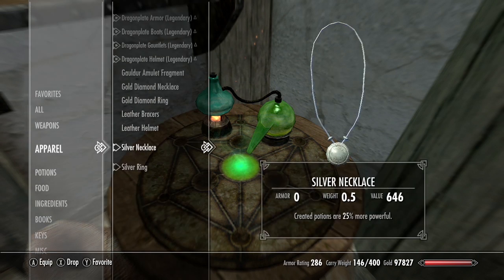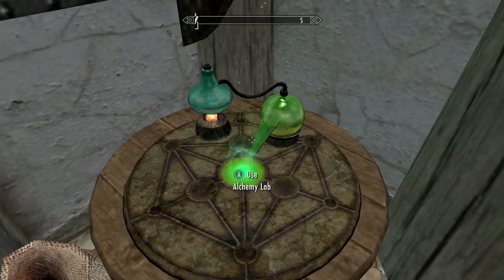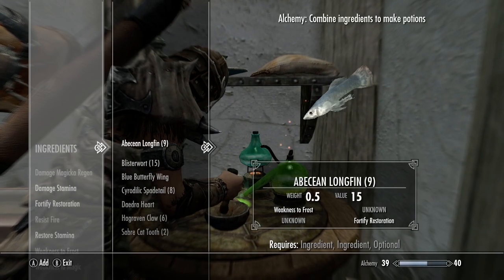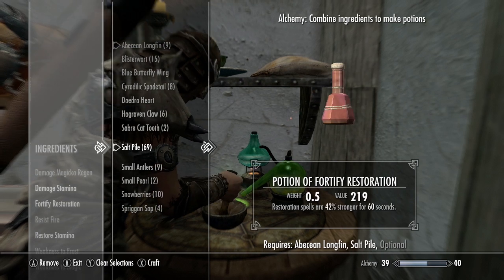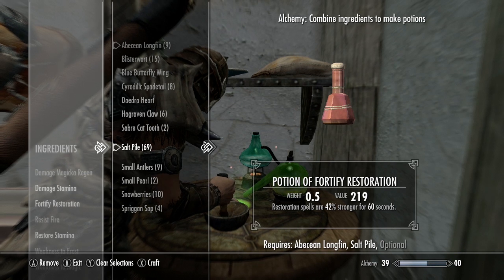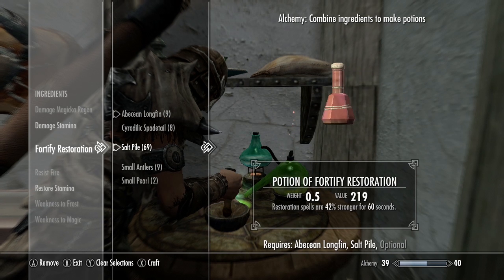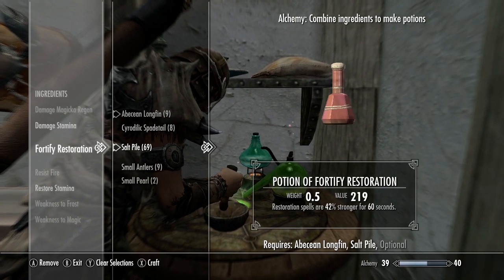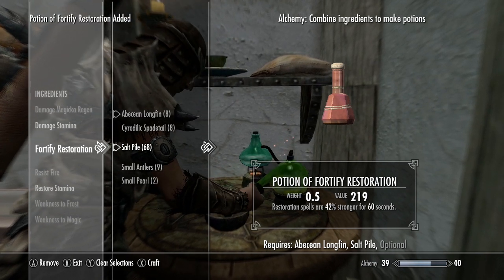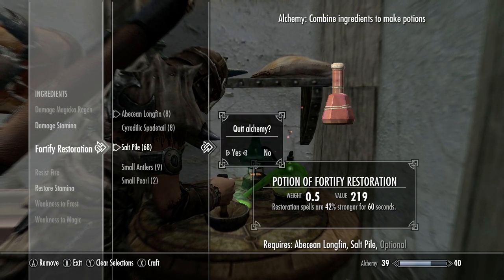Since I know it works with alchemy, we're going to use it to increase our alchemy. Take all of that fortify alchemy gear we made and equip it. Now with our fortify alchemy gear equipped, go to your ingredients, take an abyssin longfin and salt pile, and make yourself a fortify restoration potion at the alchemy lab.